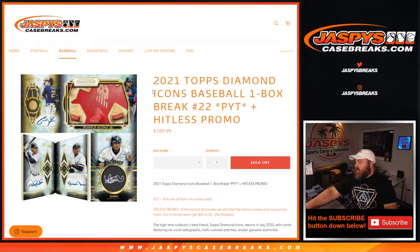Hi everyone, Sean with jaspescasebreaks.com here doing 2021 Topps Diamond Icons Baseball one box break, pick your team number 22. Breaks 21 through 24 are all from the same case — this is the second box from a four-box case that we started with.